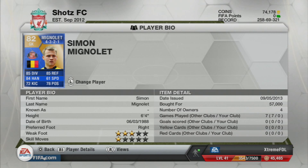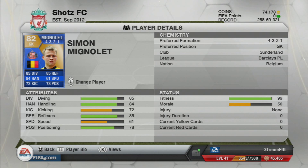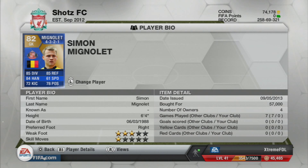He's got 85 diving, 85 reflexes, 84 handling, 61 speed — that's pretty good for a keeper — 72 kicking, and 78 positioning. Absolutely amazing well-rounded keeper. He is 6 foot 4, and that is a great height for a keeper.